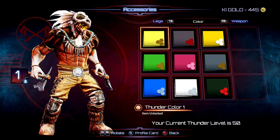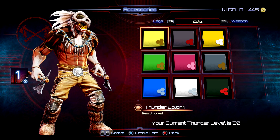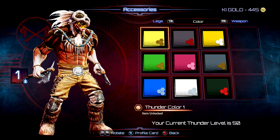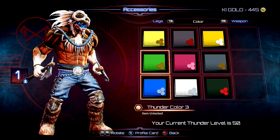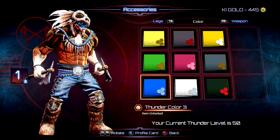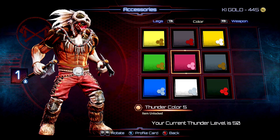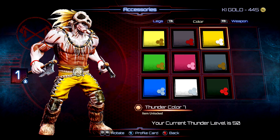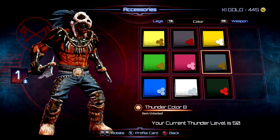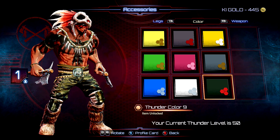For his default costume, slot number one, I went with the bone headpiece and the bear boots. I believe those are the default axes. I think this set looks pretty good on just about every color. I like how the feathers on the headpiece change with every color too. I really like that headpiece a lot — it's probably my favorite one that he's got.